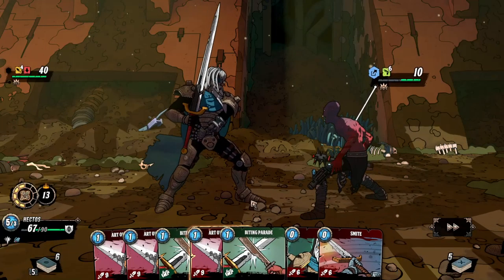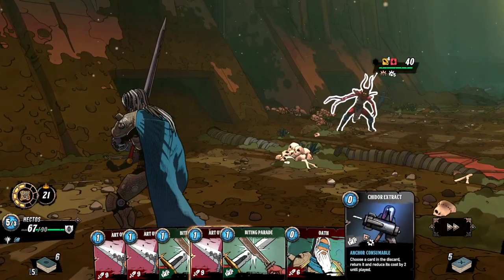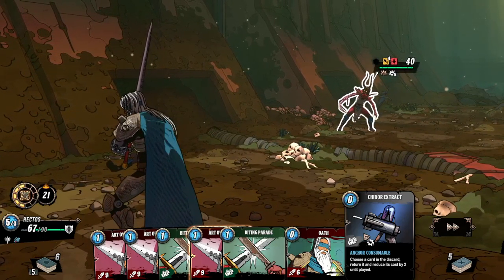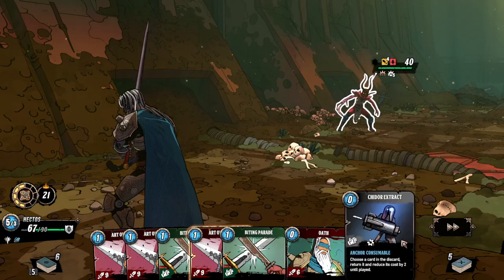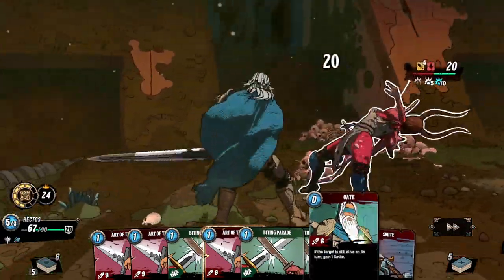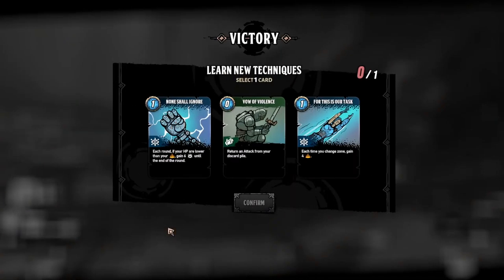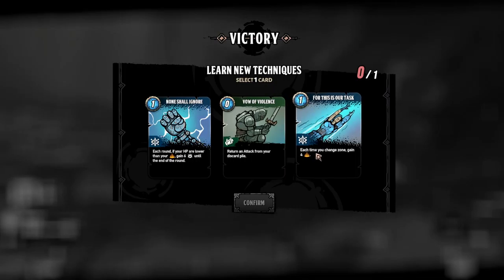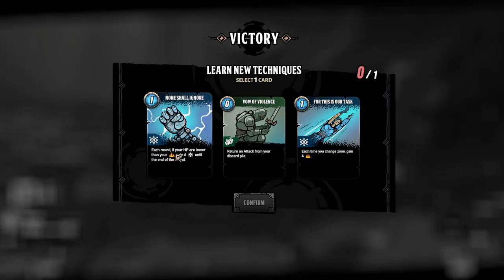We need one energy. These blue ones are power cards as far as I can tell. Chider Extract: choose a card and discard — if you turn anything to use, reduce its cost by two until played. Let's choose the Shield of Authority — 20 damage. That went pretty well. For This Is Our Task: each time you change zone, gain four retribution. Violence: return an attack from your discard pile with zero cost. That's very nice.